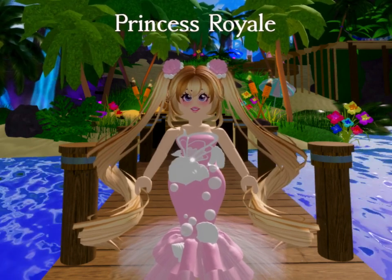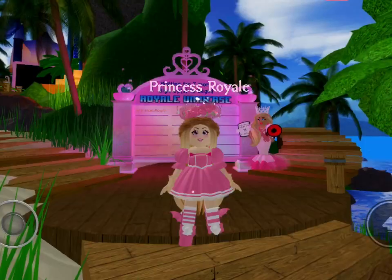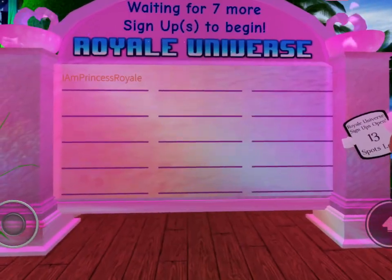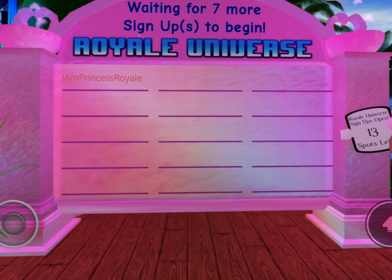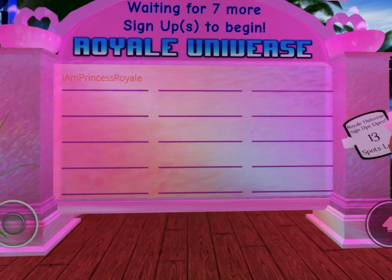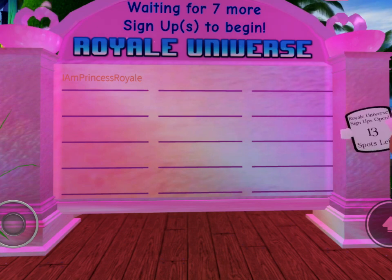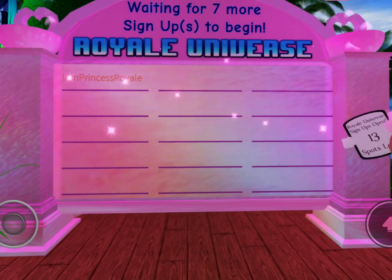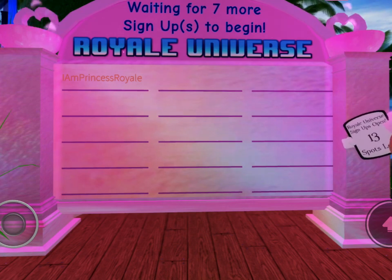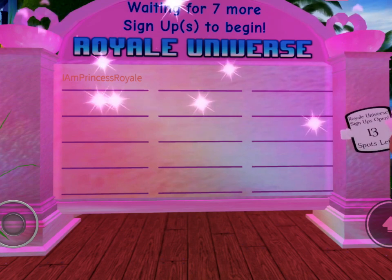When you first arrive in Sunset Island, you should try to get a spot on the sign-up board that is in the first, second, or third location. This is because those are the first three spots in the lineup, so when people are scrolling through all of the contestants and voting, yours should be the very first person they see, and hopefully more people will vote for you. You don't want to be the very last person in the lineup, because by the time people get to you they will have used up all of their votes on everyone else.